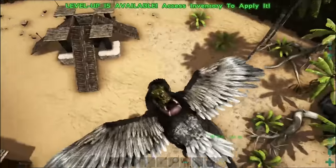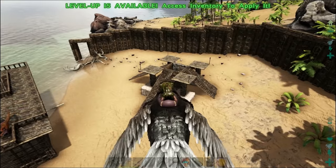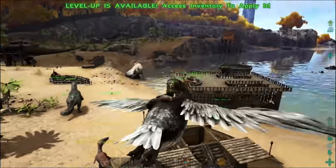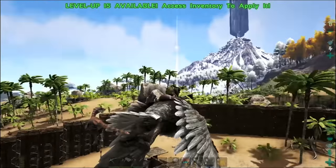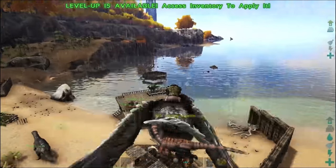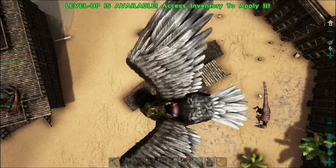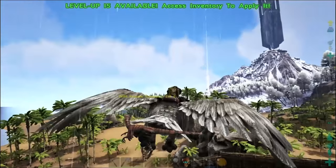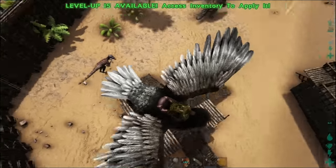Jack Spyro on the server — I'll link him down below — Jack figured it out. He made this cool pen right here. Basically, it has to be a one by one. You have to be out of range and you can't go in and check the taming bar. You just have to trust it. So that's what we're going to do today. I'm going to use the exact same method that he did. He should already have a video out about it if you guys want to check that out.